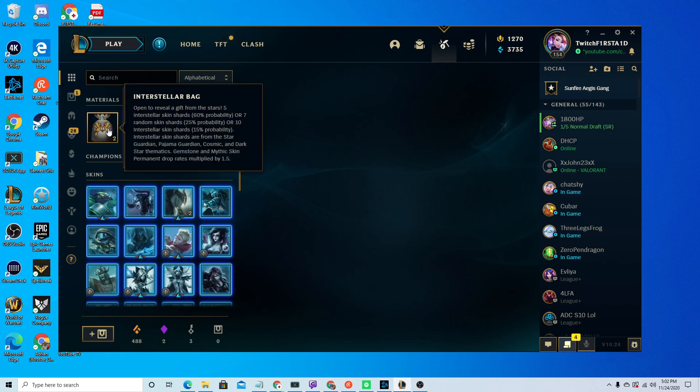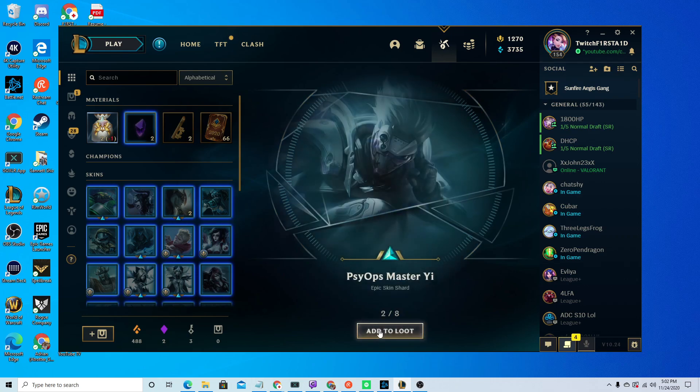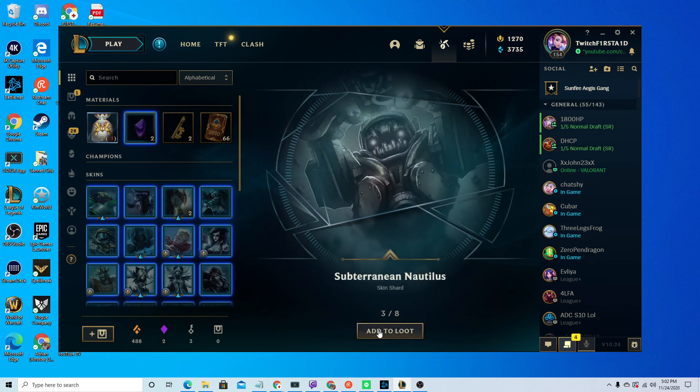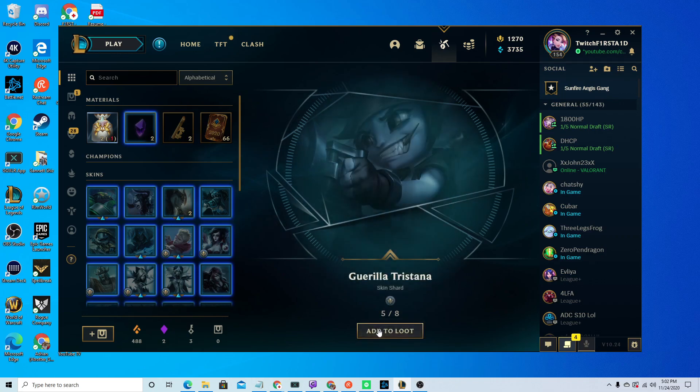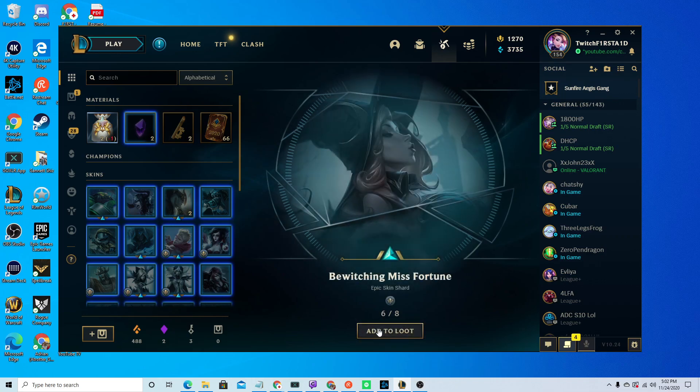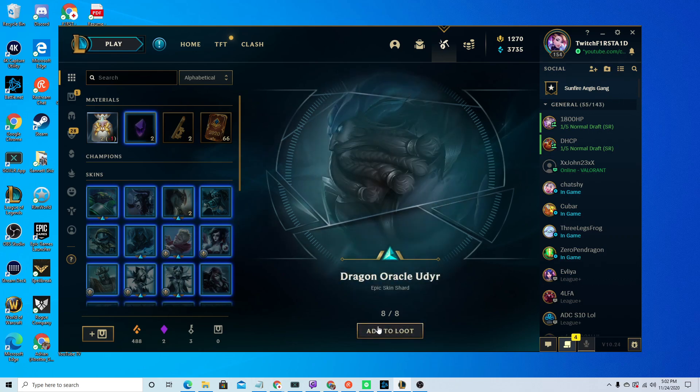Now we're going to see what's in the Interstellar bag. Let's just open two. Whoa — ten random Interstellar skin shards! Psyops Yee. Subterranean Nautilus. Worldbreaker Hecarim. Gorilla Tristana. Bewitching Miss Fortune. Cosmic Huntress Nidalee — wow, new skin that just came out. And Dragon Oracle Udyr.